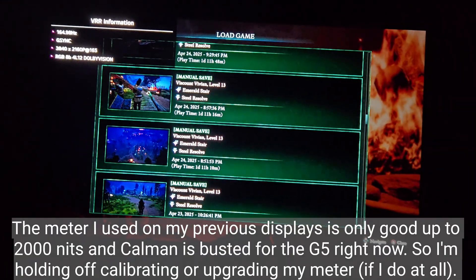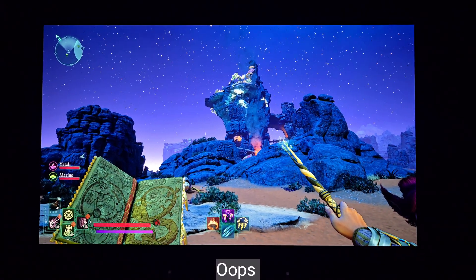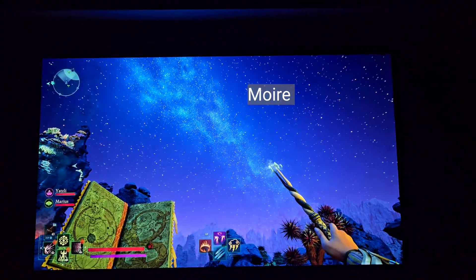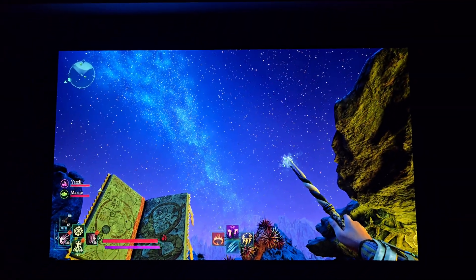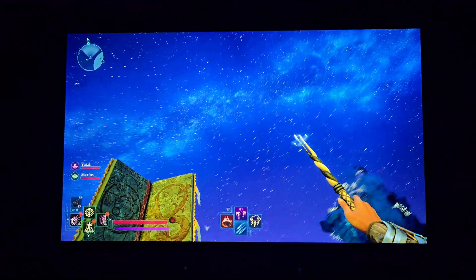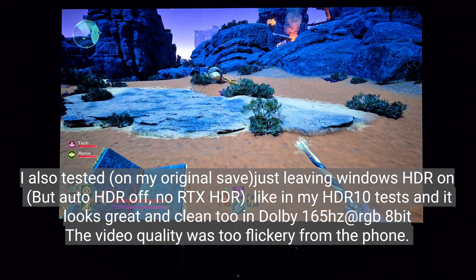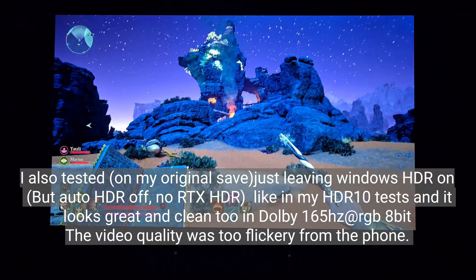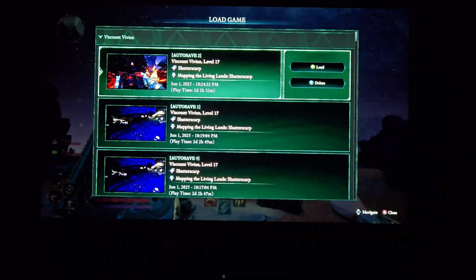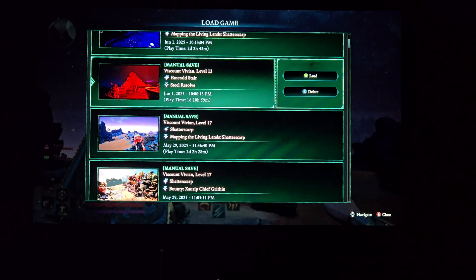It actually looks great too. I accidentally deleted that save but I'm going to go back to another area. This skybox here doesn't have any posterization, which I noticed in other areas too — in HDR10 it does for sure. This is RTX Auto HDR. This is how the game looks — very nice in a lot of places. Let me load up the spot; I made a new save there.